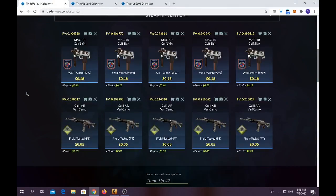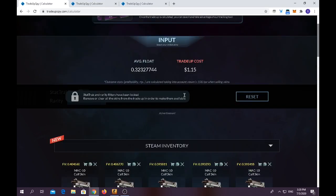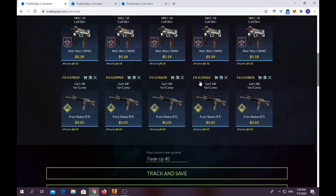For the second trade-up, I believe I also did it in the first video. You need to use around five Inferno skins — well-worn. I chose a MAC10 Calf Skin and five field tested Safe House collection skins. Average float should be around 0.32, and it only costs $1.15. The previous trade-up cost $0.91.